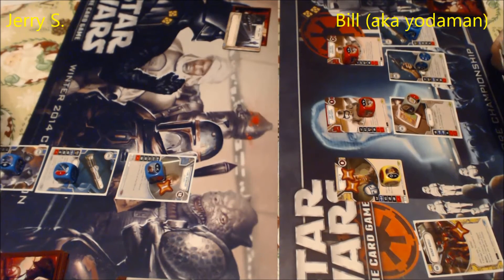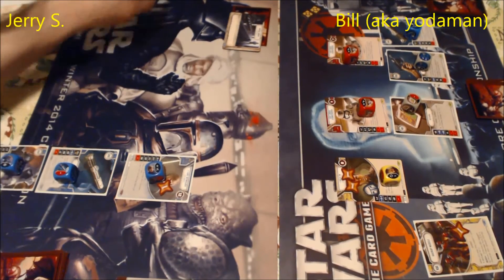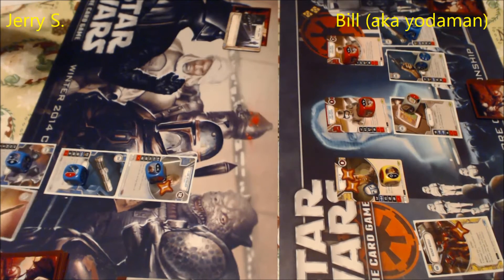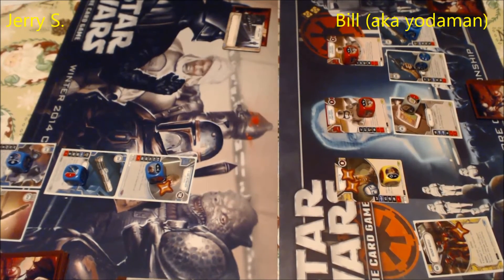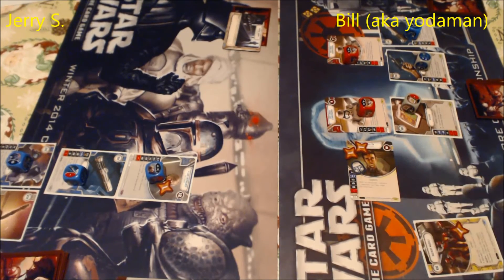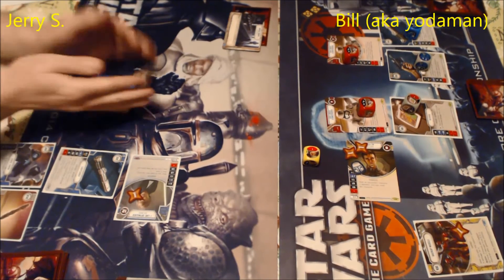Luke's down to just one character but still has 11 health, so he needs a big roll — he needs to get at least one of my guys off the table soon. The Force Throw die has its special on two sides, which is rare and makes it super powerful. It's got one side with decent damage as well. Jerry appears to be adding Ray's Staff — its special lets you remove that die to remove an opponent's range or melee damage die. What he really needs to do is eliminate one of my characters.